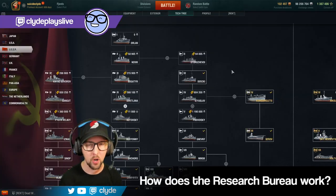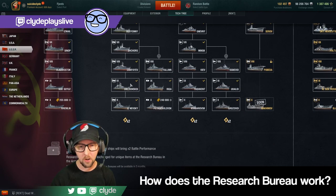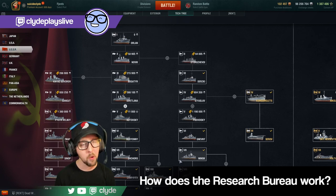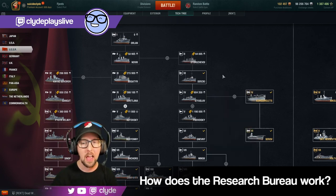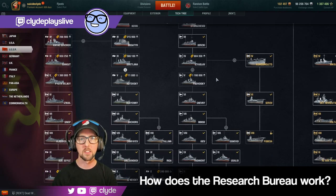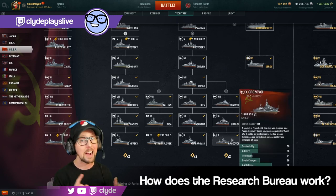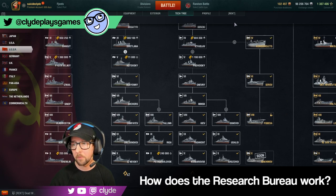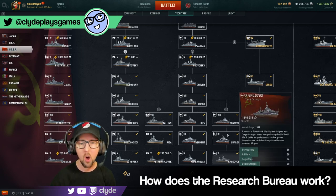So how does the Research Bureau work? You come into your tech tree, scroll down to the bottom, and for ships where you have tier 10s researched, you can click the reset button. When you click reset, it pops up with a warning. If you confirm, it will sell all of the ships that lead to the Grosse Boy — the entire line from tier 10 all the way back through tier 2, including Grosse Boy, Udaloj, Ognevoj, Minsk, Nevny, Podvojski, Izyislav, Dereski, Storozovoj, and Novik.